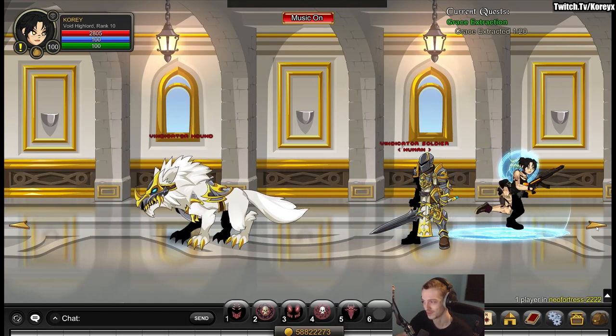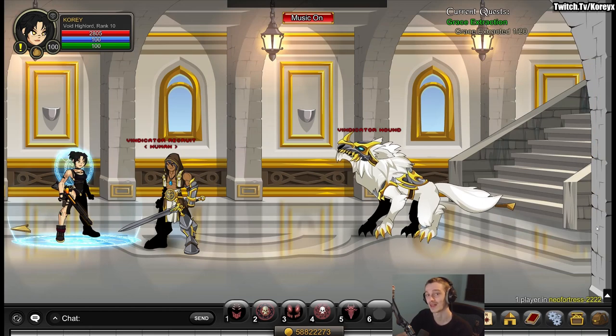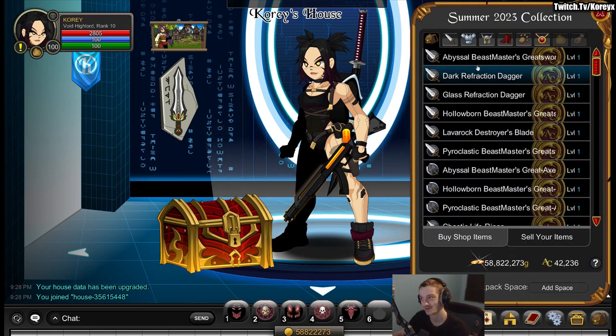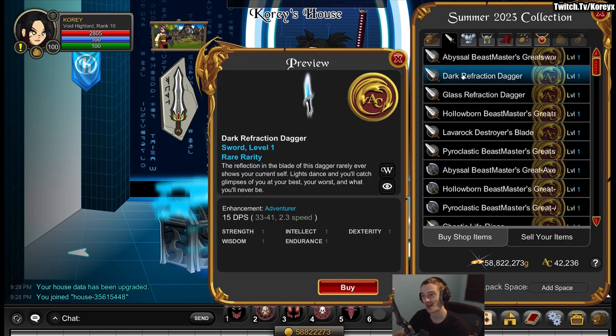That's the release for this week. There are also additions to the 10k chest that we'll go over now. You can see the 10k chest equipped on my character, which means I purchased it. I don't purchase every 10k chest — most of the time I just buy a few thousand ACs worth of items out of them. But this one actually has a good deal of stuff added to it this week.